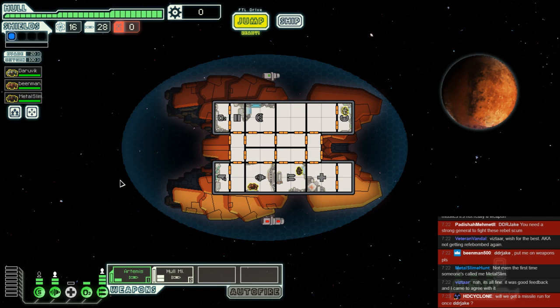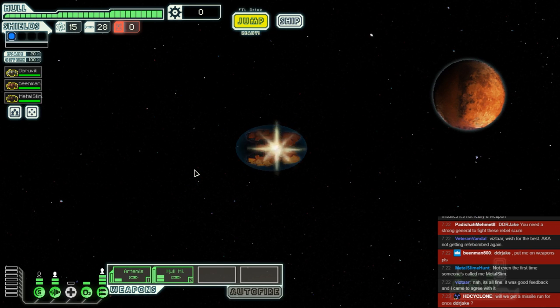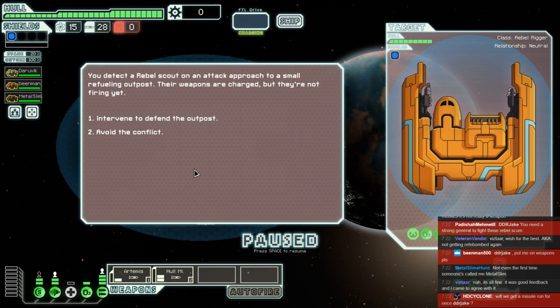Will we get a missile run for once? It's going to have to be out of necessity. There's a store — it might sell us some goodies. We wouldn't be able to afford it unless we sold the rock plating, so let's do a couple of jumps and hope it comes to us. We start off in the civilian sector. There are still things I don't know about this game.